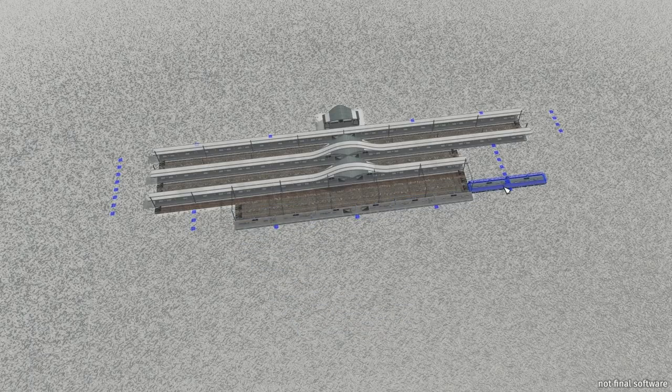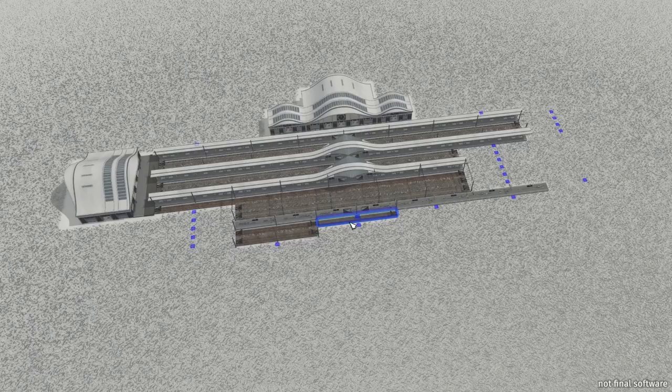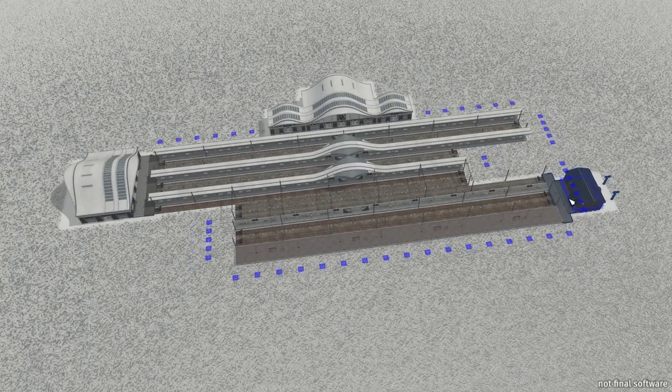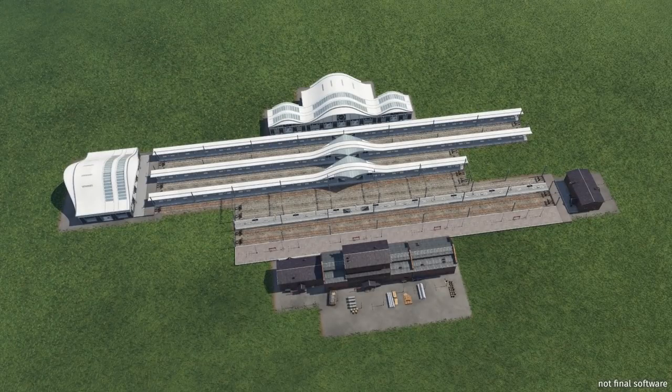The placement of buildings does not only serve a visual purpose. Stations can be configured as through or head stations just by choosing the location of the buildings. This can be changed at a later point, or both through and head stations can be combined together. On top of that — one of the biggest feature requests — stations for passengers and cargo no longer have to be separate. Add a cargo platform to a passenger station or vice versa, or combine both in one construction. Modules are also available for bus, tram, truck stations, airports, and harbors.